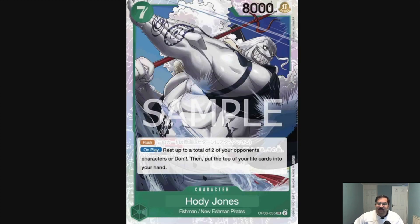Now the best card in the set — probably besides eight-cost Maria. This is a seven-cost, eight-power Rush Hody Jones. On play, rest up to a total of two of your opponent's characters or Don, then put the top card of your life into your hand. This is insane — it's going to see play in every deck that can play it. Outrageously generically powerful, a true game ender. Pick yours up on release — I'm telling you it will increase in price.